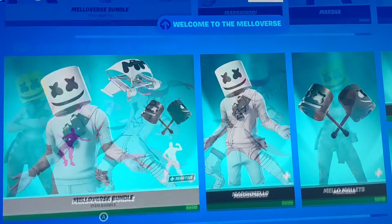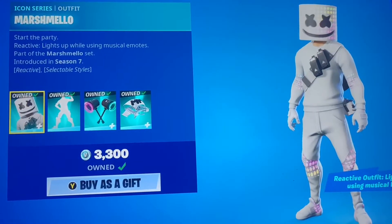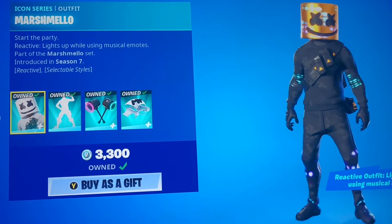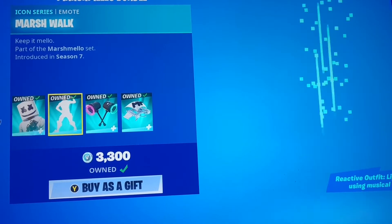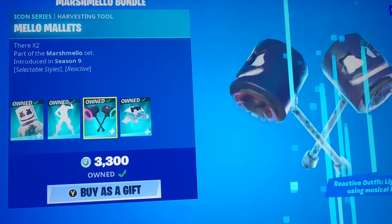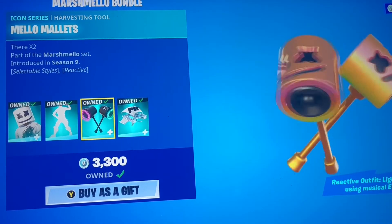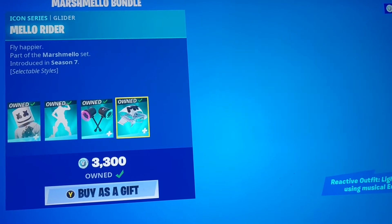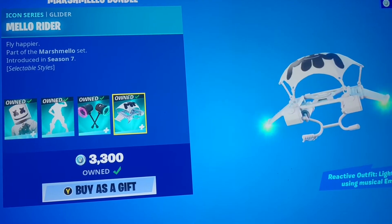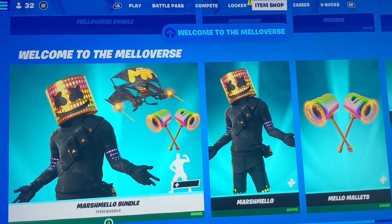The price of the bundle is 2,600 V-Bucks, but not bad really for Marshmallow. I already owned the original one. This is the original Marshmallow skin with his golden style, and we have Marsh Walk for him, the Mellow Mallets which have a style, and the Mellow Rider which also got a style. So for any Marshmallow fans, now is the time to get that stuff.